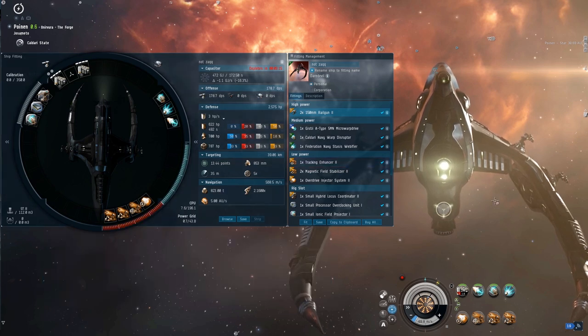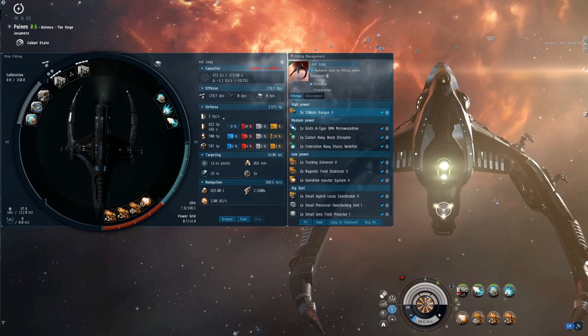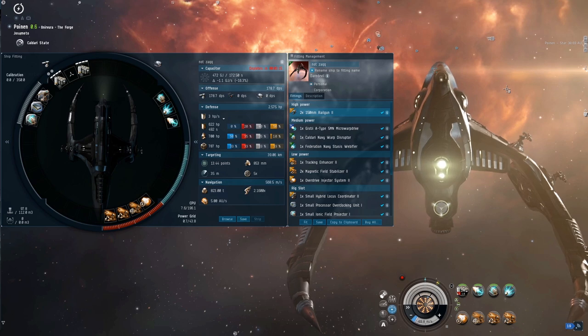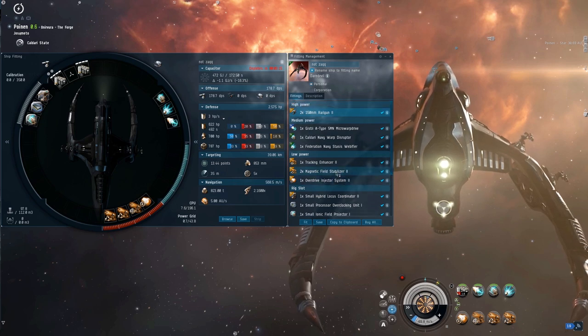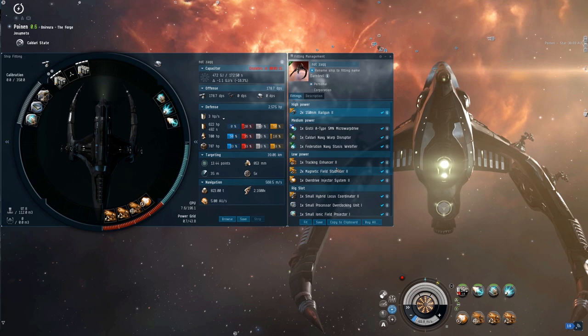What I really fly this ship for, especially on stream, is just so I can stay on grid and keep the action rolling. It's really fun to see chat going 'what the f***' when I'm flying around 30-man gangs. I do lose loads of these though — the ship costs around 240 million, so it hits the wallet hard when you lose three or four in a stream to instalocker camps. There's also a Fed Navy Comet fit I use for nullsec which has similar stats but you get a rep too — I'll cover that later.